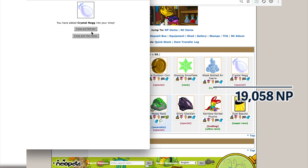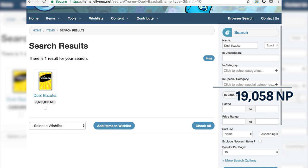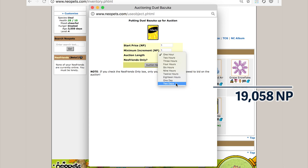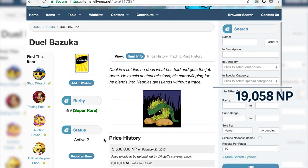Real talk about some unbuyables in my inventory. I'm trying to sell this Dual Bazooka Neopets trading card — I've had it up on the trading post and nobody wanted it. I threw it back up and nobody wants it. Jelly Neo values it at 5.5 million Neopoints, but it means nothing if I can't actually move it. So I'm going to throw it up in the auction house as a 1 NP auction — I just want it gone.